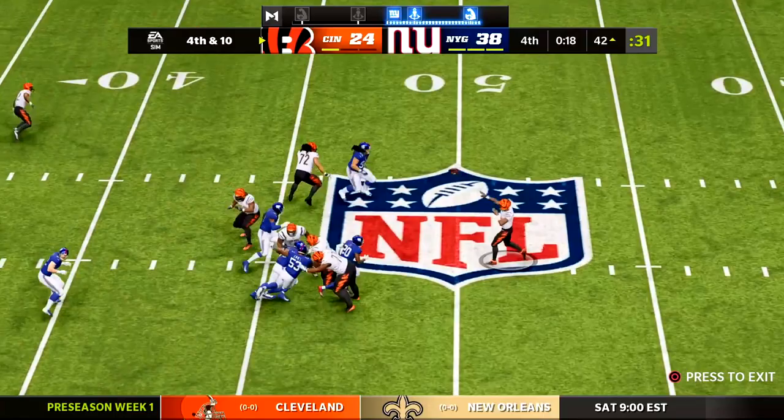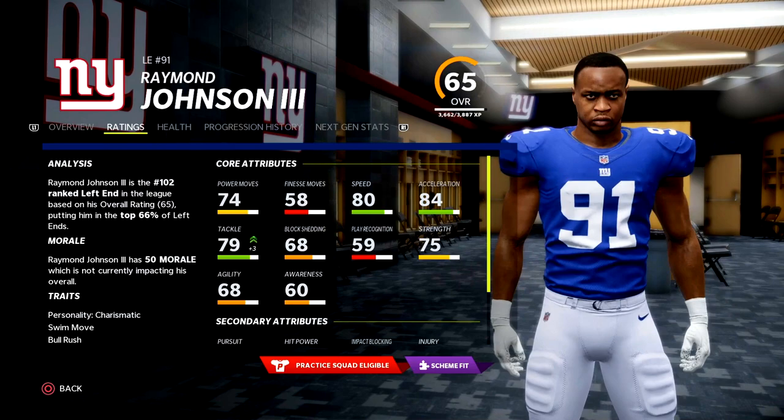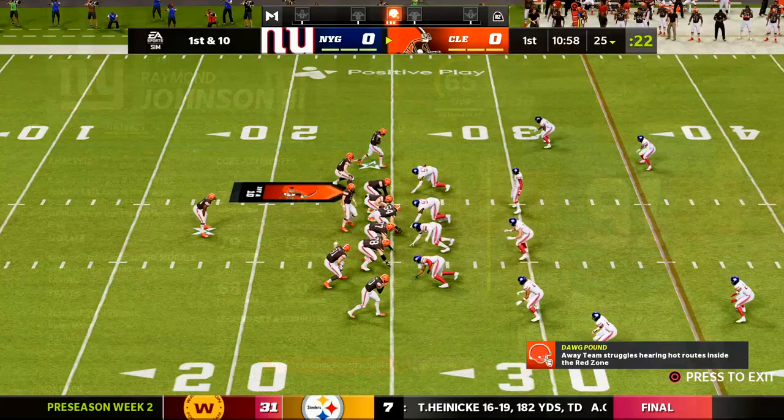We'll end the first preseason game with an Aaron Robinson interception. Robinson's our number four corner right now. Those are all my favorite moments from the first preseason game — Raymond Johnson III definitely stood out. Let's go to game two now.